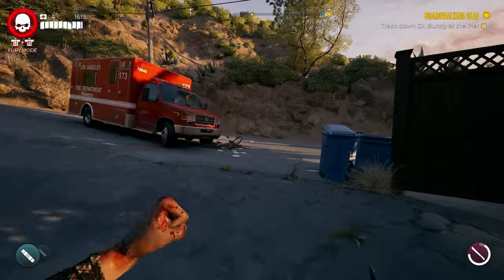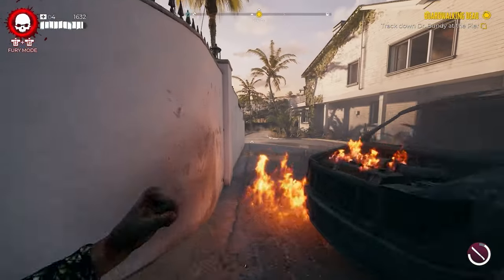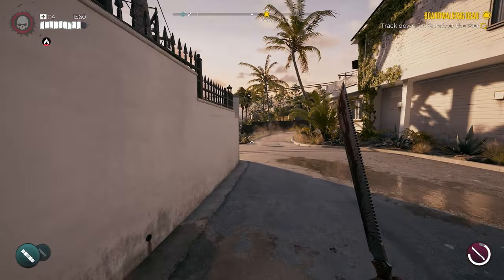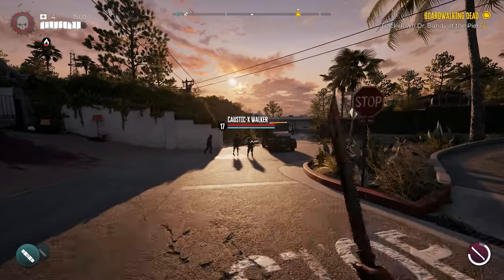To get the key for this safe we need to head down the street. Go back over to the ambulance and get on the main street, then run past the burning vehicles. When you get to the intersection, take a left instead of a right — you can see the stop sign here — and go down this street.